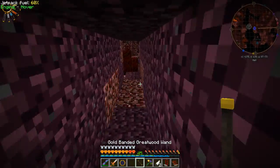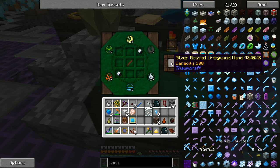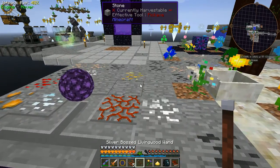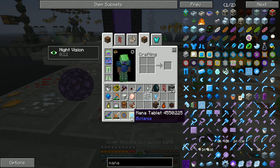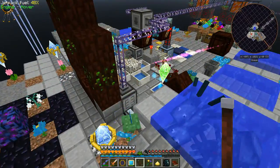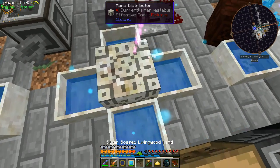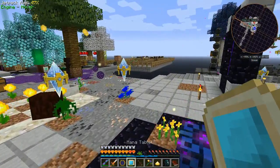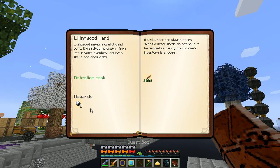Go ahead and grab some of these nodes and be right back. We're all charged up — gold band of great wood wand — and plonk! Gives us a silver bossed living wood wand. Grab that — nice. Already has two, three — it's sucking it straight out of our mana tablet here. Can I just drop it in mana to get it to charge up? I don't think that did anything — I think it has to take it from the mana tablet. So we just have to wait for that to charge up nicely. Cool, I like that wand.